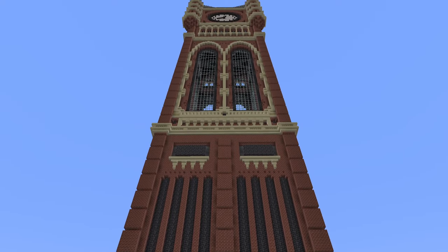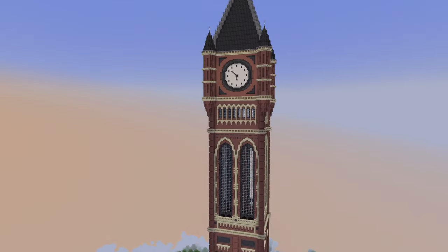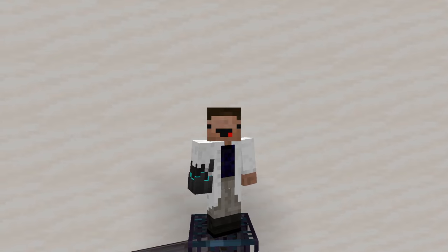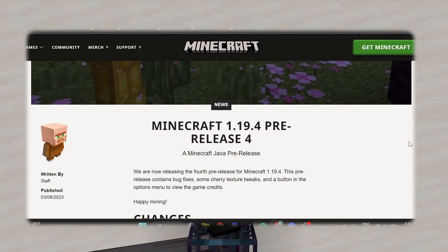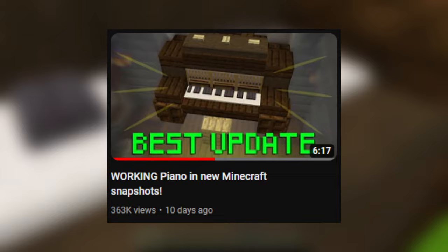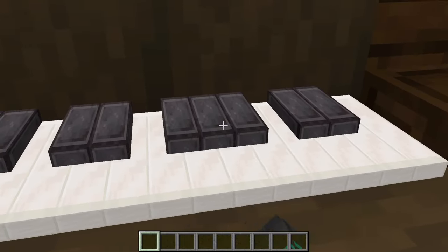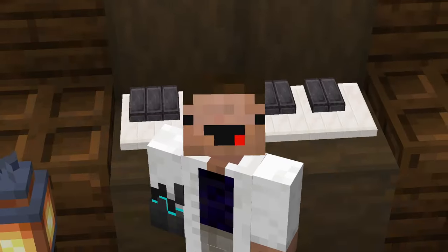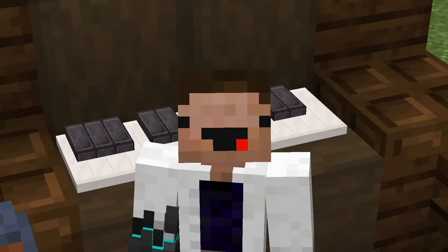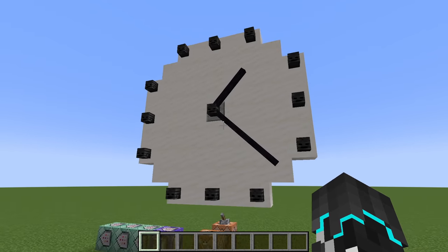I recently built this massive clock tower with working dials and a bell. I had the idea for this tower during the release of the new 1.9.4 update. The new entities that just got added are so useful. Check out my last video where I made a working piano using the new block displays and interactions — it was essentially just 6 minutes of me foaming at the mouth because the new update is so sick. But I knew I had to do something else with them, so I decided to make a clock.